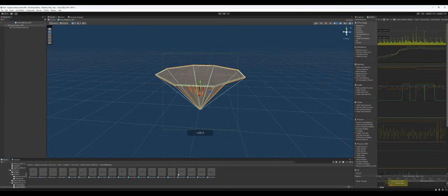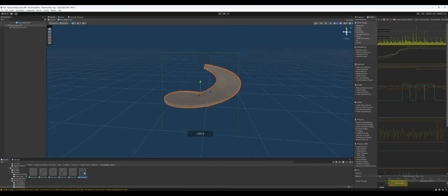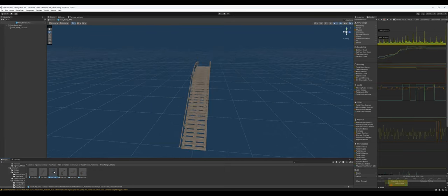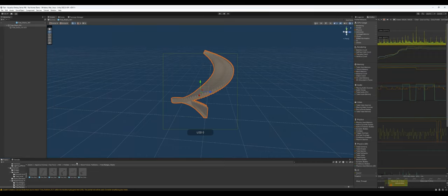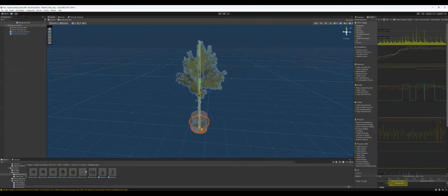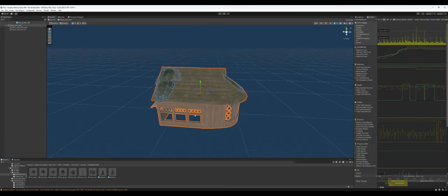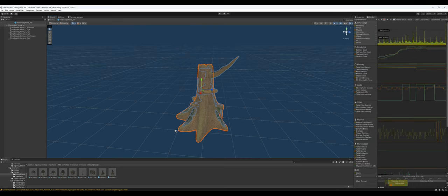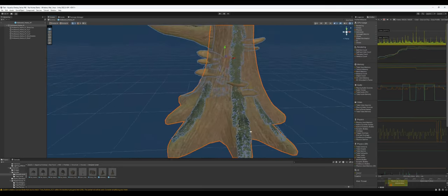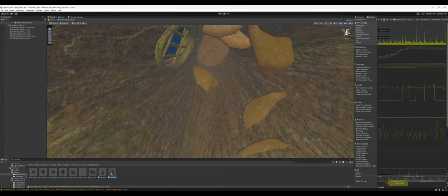Now let's go to the houses. You've got ground-level houses and tree-level houses. The ground-level houses are meant to be on the ground, with a couple of different variants. You can put a tree-level house on top of some of the bigger ones, and then there are the in-stump houses — essentially a house built into a stump.